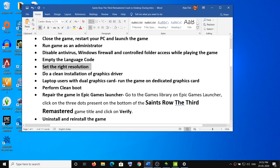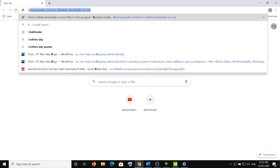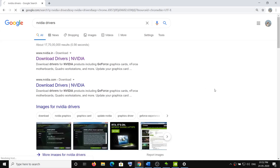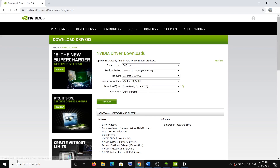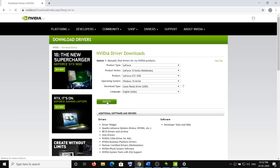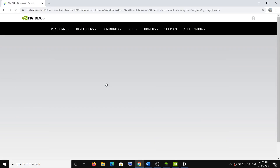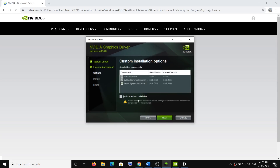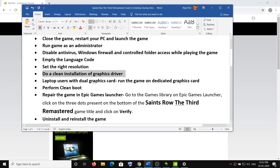If you're still having issues, perform a clean installation of your graphics driver. If you have AMD, go to the AMD website; if you have Nvidia, go to the Nvidia website. Search for your graphics card model — you can find it in Device Manager under Display Adapters. Download the driver, run the EXE, click Agree and Continue, select Custom installation, check 'Perform a clean installation,' and click Next. This will do a clean install of your graphics driver, which may fix the problem.